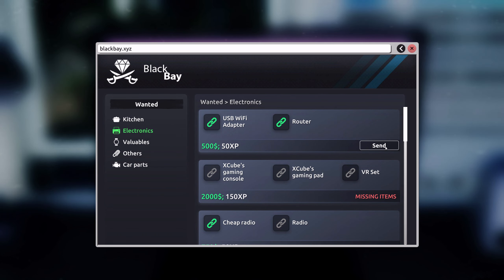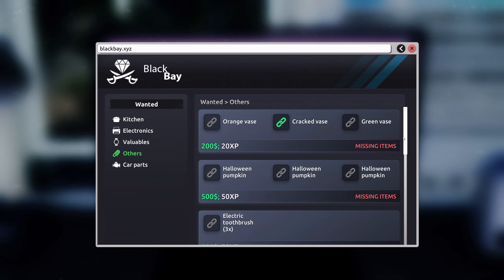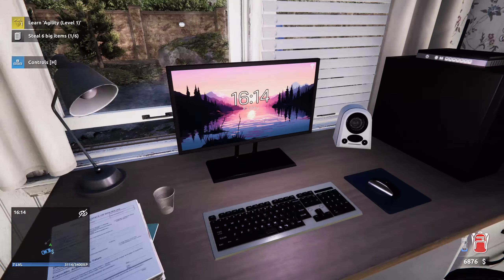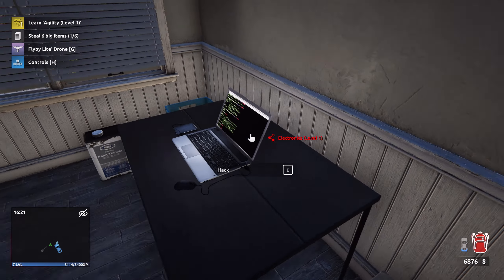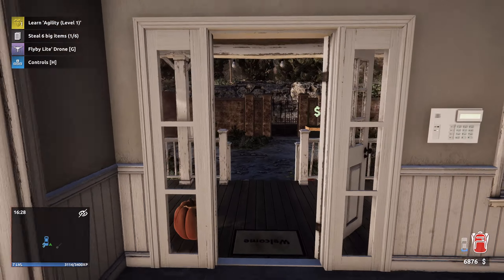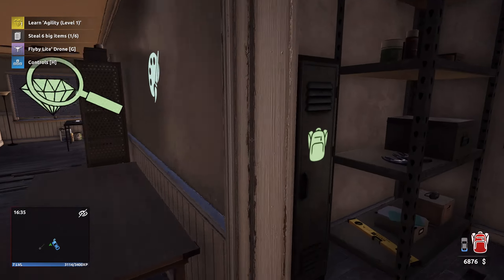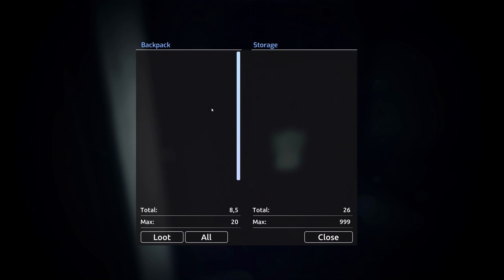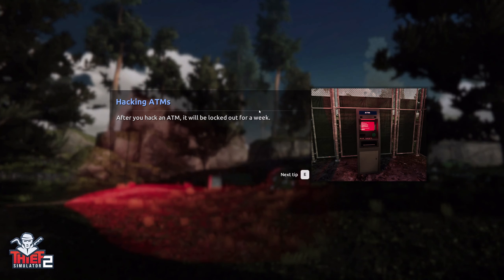Right, let's go to Black Bay, see if we can sell anything. That was a kitchen — excellent, USB Wi-Fi adapter and router. I've learned semi-recently that 'router' — as the British would call it — is a little bit different in Australia. The laptop that I put here is gone — oh freaking hell, so you can't put stuff on places like that. That was kind of funny actually. I've got more stuff to put in here. Guitar — it's gonna go for a lot more later on, hopefully. Let's go to Crazy Joe's and sell.